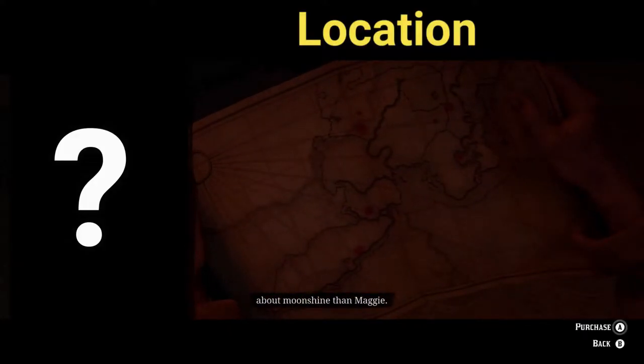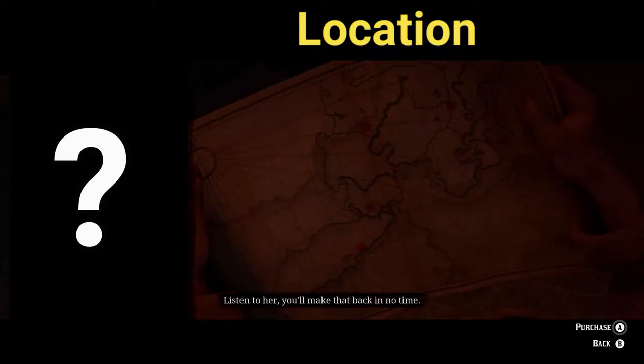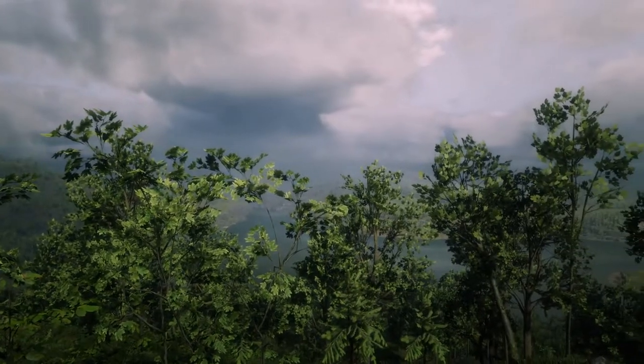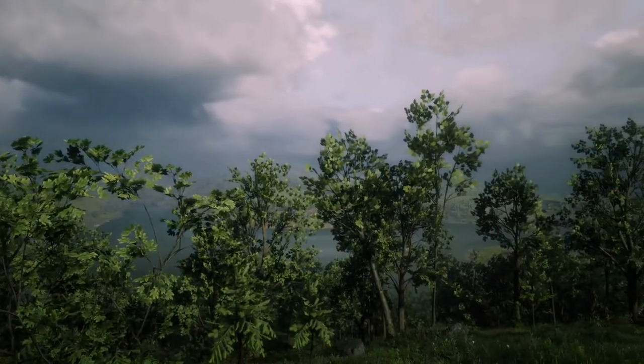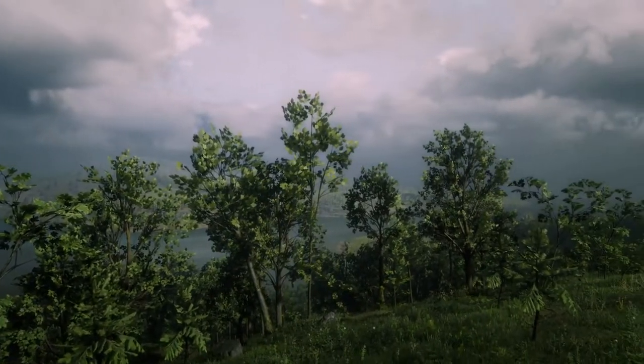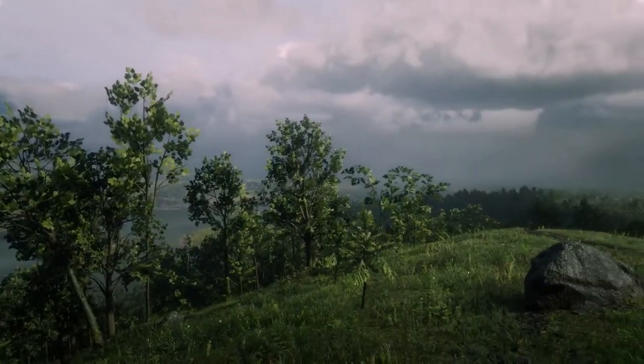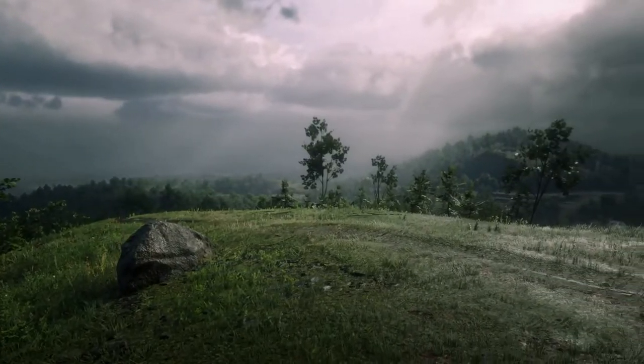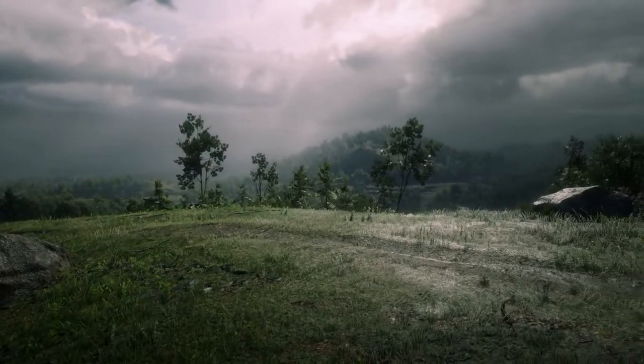When it comes to locations, let's have a look at our options. We can go up in the mountains, the snowy region of the Grizzlies. That topography up there is rough. We're going to be transporting delicate moonshine bottles, and rough terrain with lots of rocks — there are roads up there that aren't even properly marked — means we're going to have a lot of damaged moonshine bottles.